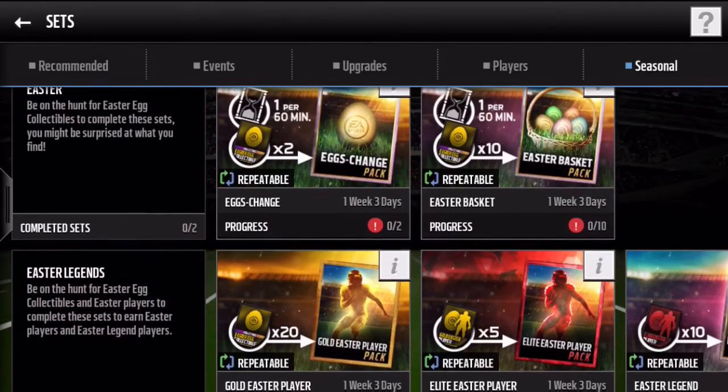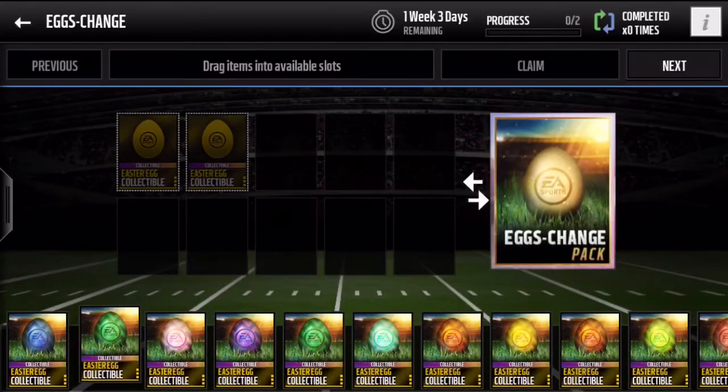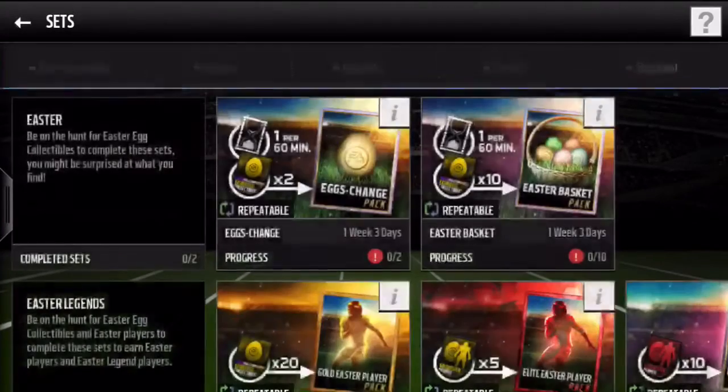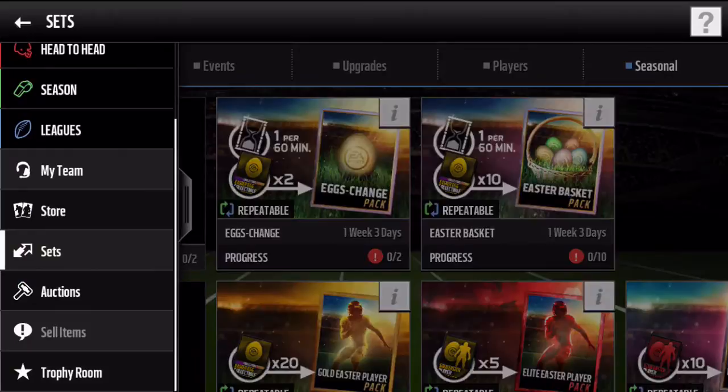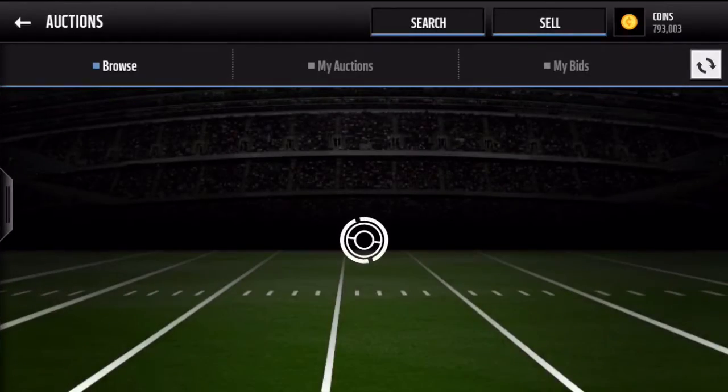If you go over to the seasonal tab in sets, you can see they added all these new sets. If you get the easter eggs, you can trade both of these in to get a chance at a gold or better easter player, which you can do every hour. I actually sold one of the easter players — they're not going for that much right now.